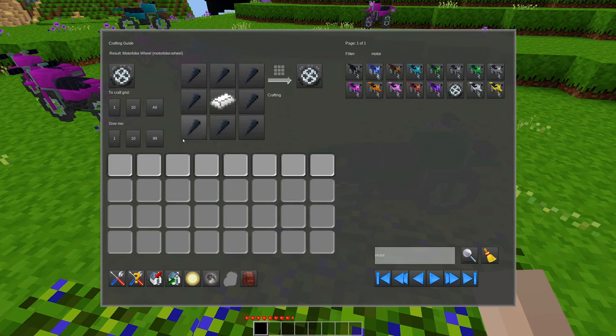As always, let's look at the crafting recipe first. I've got the wheels, which are made with obsidian shards and steel. And then the bikes all follow the exact same recipe — you just use a different color wool for whatever color bike you want.